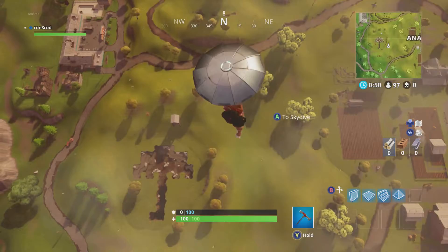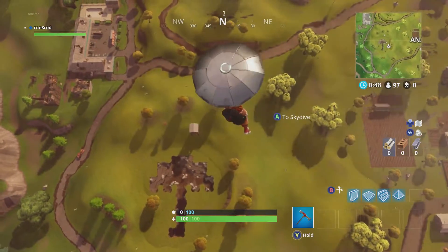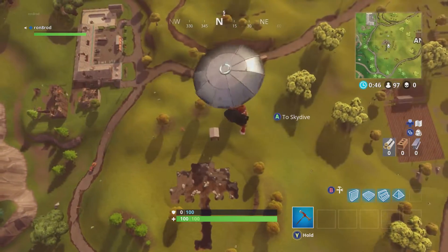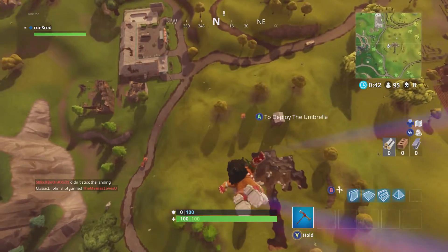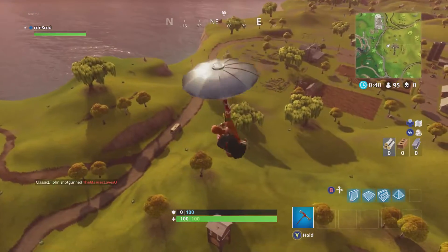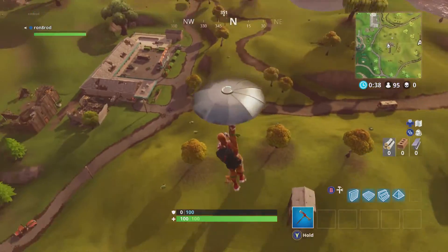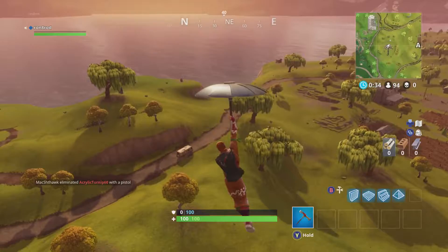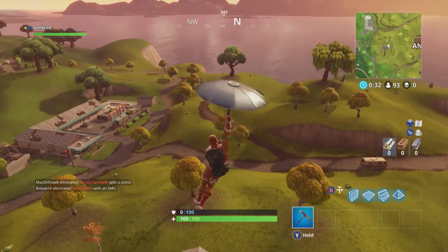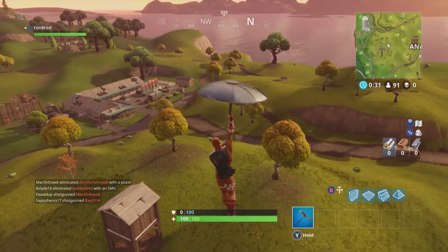I recorded myself afterwards to try to show you guys. As you can see, the umbrella is very invisible from the top — the umbrella is right under us right now. The pool is by the motel and the windmill is right over there by Anarchy Acres. So that's the umbrella, that's the windmill, and that's the pool right over there by the motel.